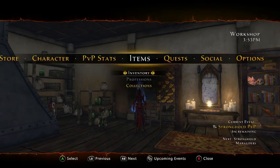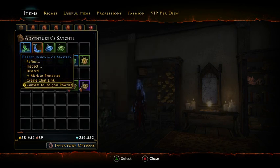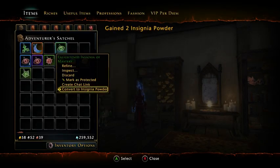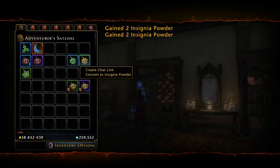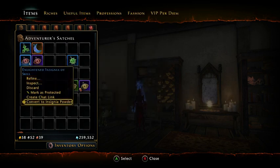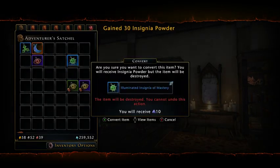Go to the inventory here. In the insignias section, instead of selling the ones you don't want, you can now convert them to insignia power powder. The green insignias give you 2 powder each. The blue insignias give you 10 each — so that's 30, 40 powder.